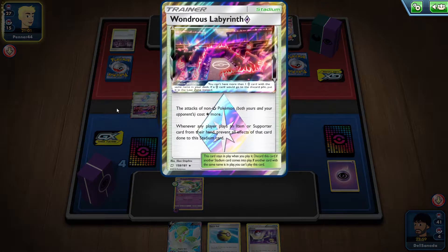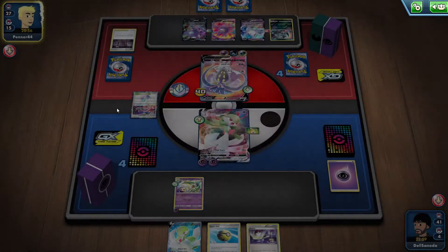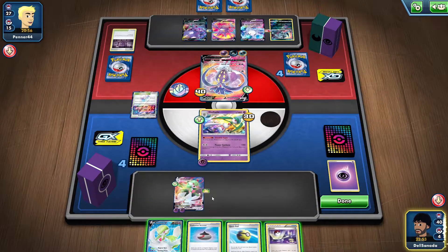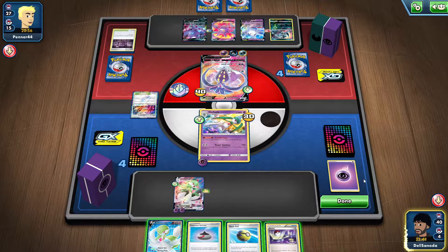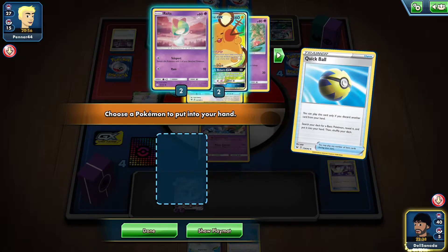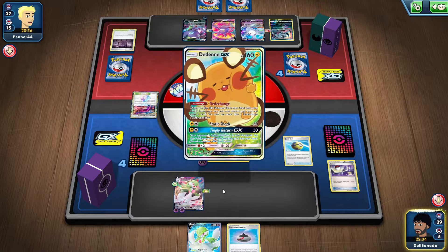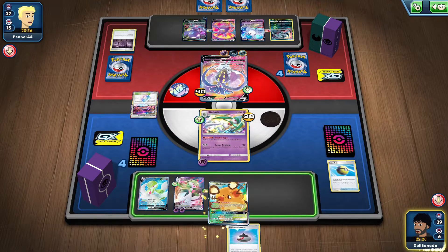The attacks of non-fairy type cost more — it's such denial. I have no energies, no draw power. I'm just going to unload. I need one more. Maybe I should have done that last turn.